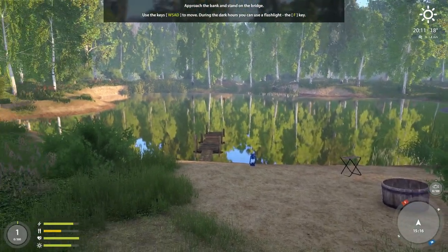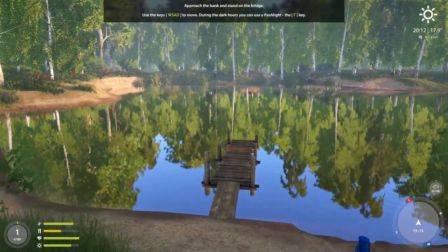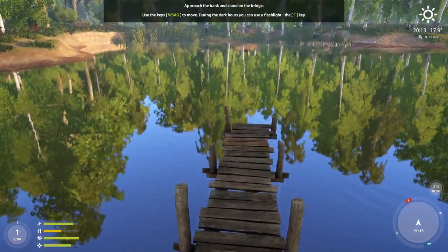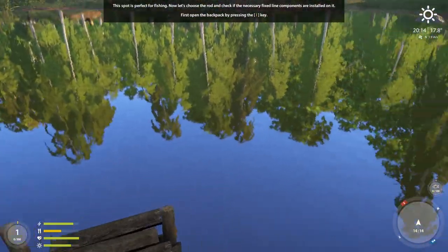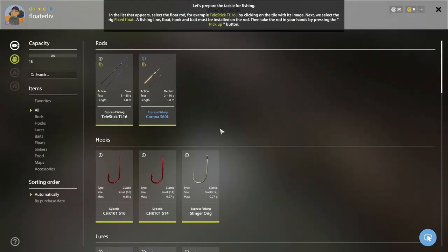It tells you to approach the bank and the bridge — really it's more of a dock than a bridge — so walk up here and get on the dock. Then it wants you to open your inventory. The game has three fishing types: spinning, float (tele-stick), and bottom fishing, which we'll get into fairly soon but not in this episode.